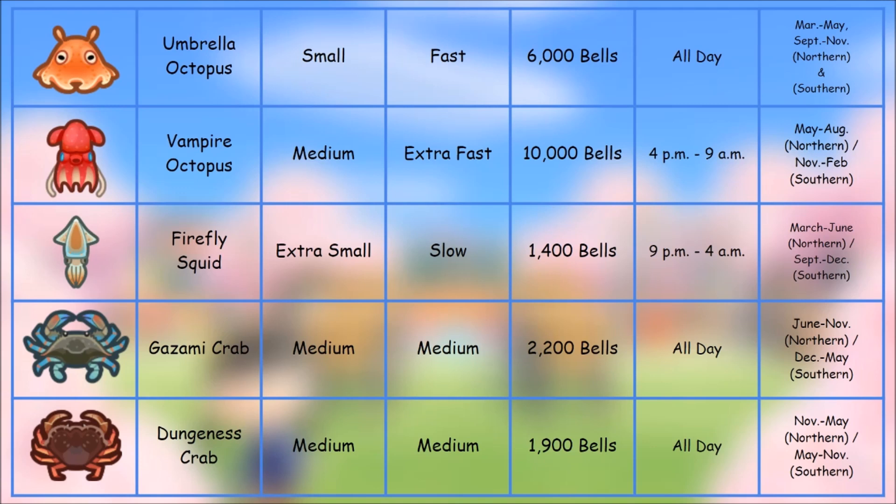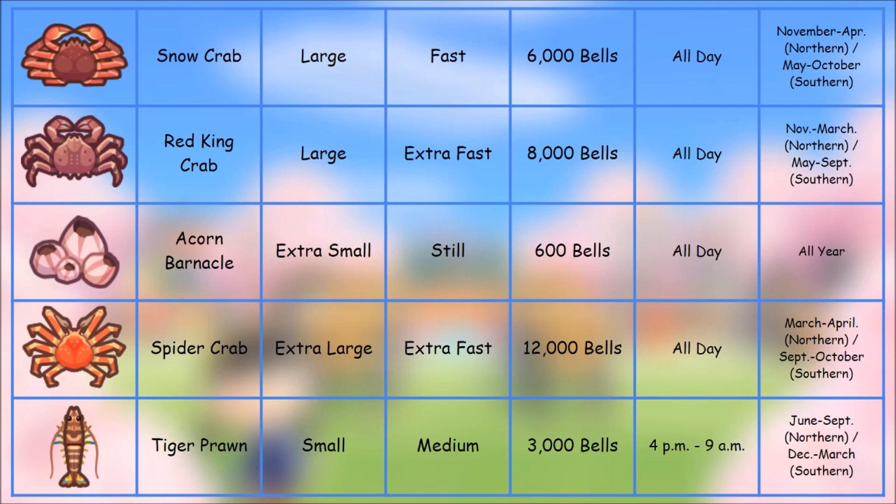Next up we have a few octopi, a squid, and two different crabs. The umbrella octopus has memes going around about how cute it looks — 6,000 bells, available all day long in March through May and September through November. The vampire octopus is worth 10,000 bells, definitely worth seeking out. The crabs in this batch are pretty cool-looking sea creatures as well.